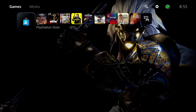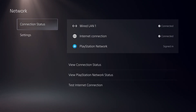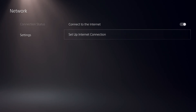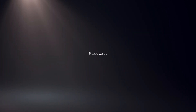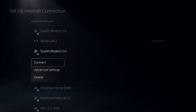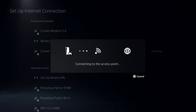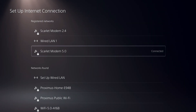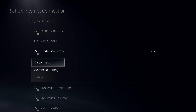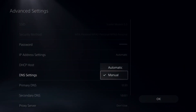If you don't have an Ethernet cable, you can also get a faster Wi-Fi connection. Go to Settings, then Network, then Settings again, and go to Set Up Internet Connection. Connect with your Wi-Fi that you're using right now and click Connect. Once connected, go to Advanced Settings, then DNS Settings, and click on Manual.